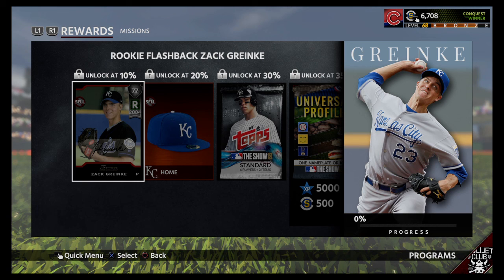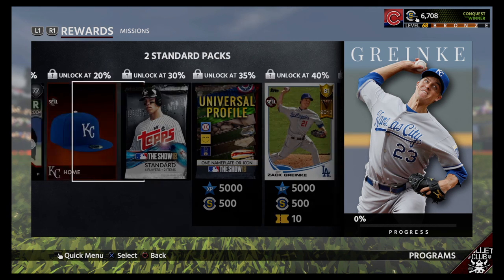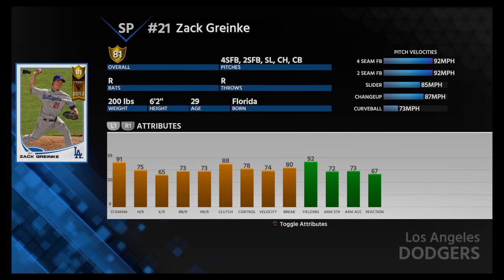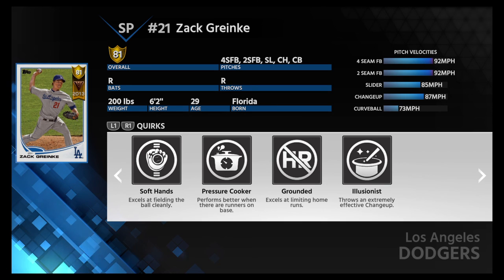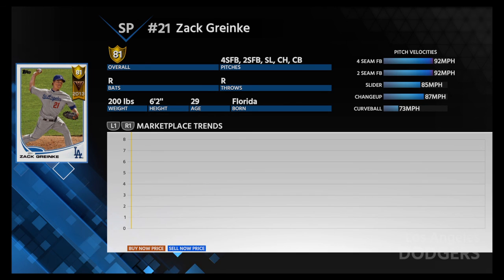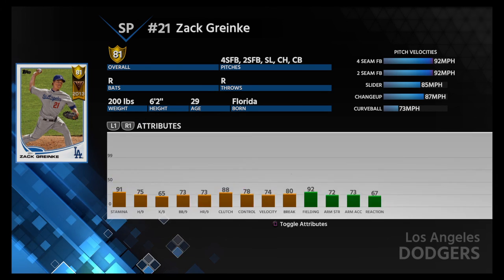Zach Greinke — oh boy. So it's an 81 impact veteran. You know what, this isn't bad for an 81: 88 clutch, 80 break, 91 stamina. Everything else in the 70s. He can field the ball cleanly, performs better when runners are on base, excels at limiting home runs, throws an extremely effective changeup. Not a bad card, especially being an 81.